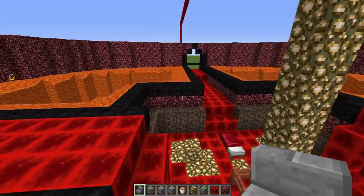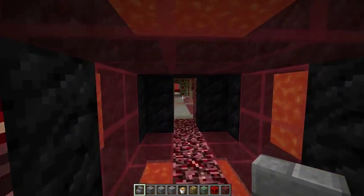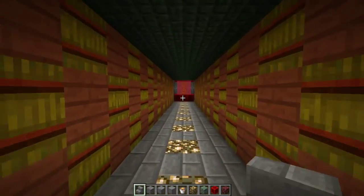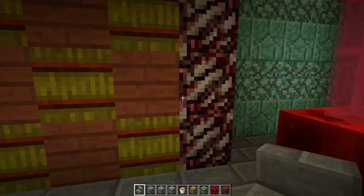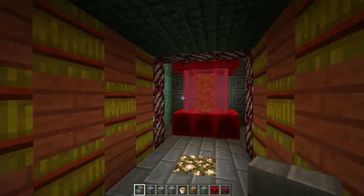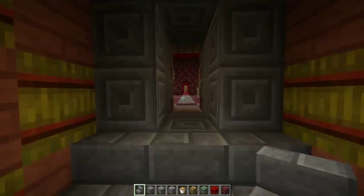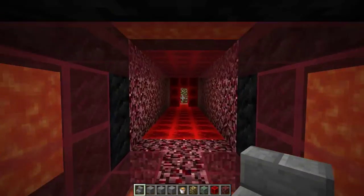Inside the library area of the volcano, I realized the lava is slowly burning it away whether I'm present or not, so a lot more of the library has been burned away. There's a back chamber where Ember is actually stored right now. I experimented with different wall patterns and block combinations in there, trying things out even though I'm not entirely sure what the final look will be.